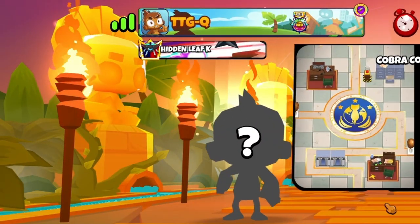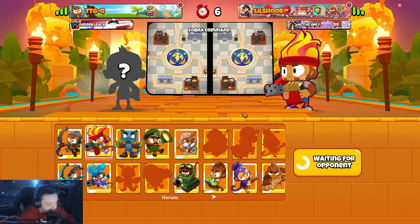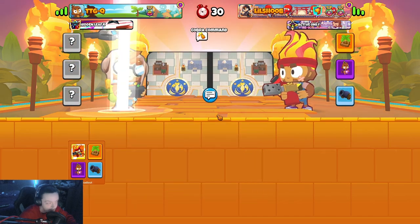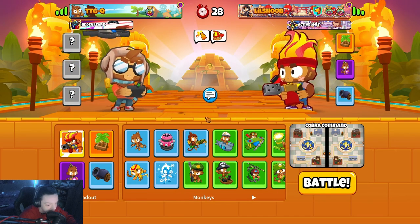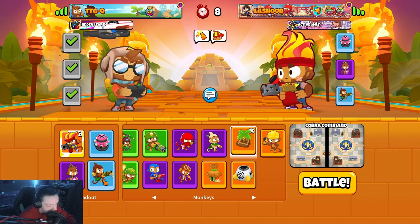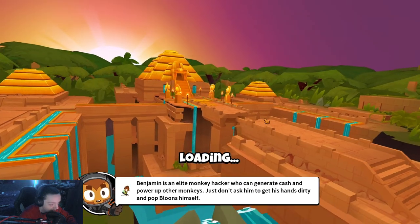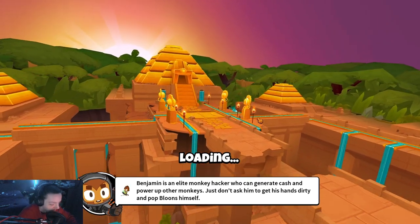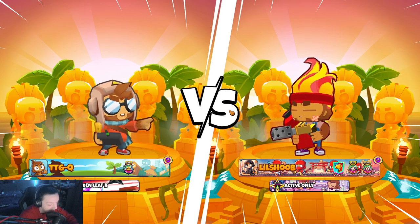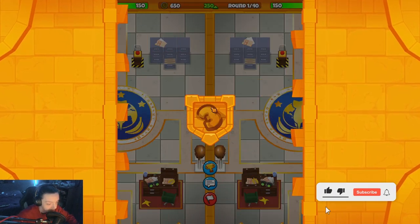PTGQ — not him. I'm gonna try wizard attack blue. Let me lock in. PTGQ on Cobra Command. Am I gonna go no farm? I might try pure eco. I haven't done that in a long time but I'll see how it goes. Pure eco strat is very very odd — don't see them often anymore.